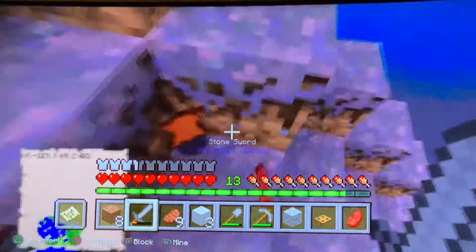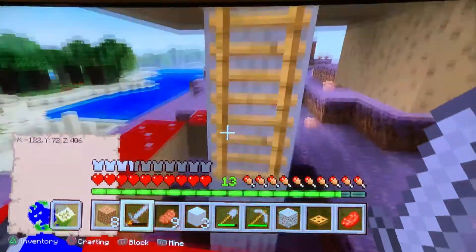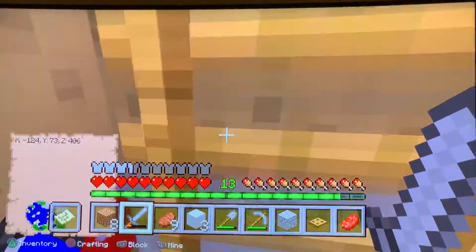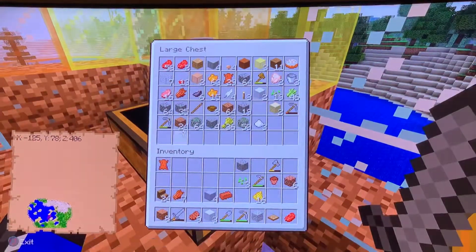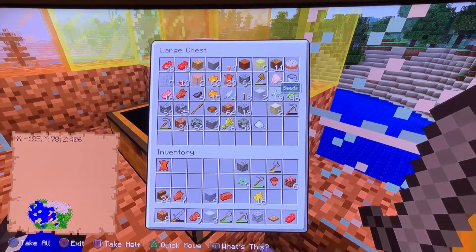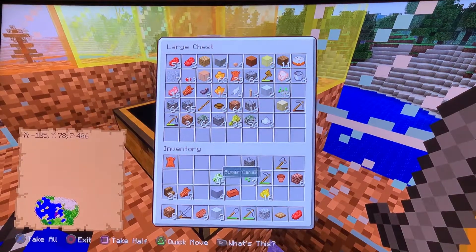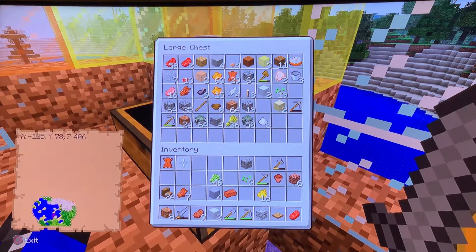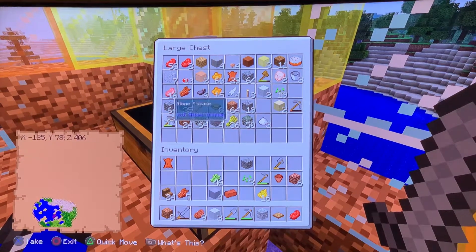I'm also going to make a new sword. Oh, I got some leather — I got so much leather. No paper. Wait, I have sugar cane. I can make a book. Wait, do you have any feathers? I have feathers — I can make a book and quill. I'll get some sugar cane. I already have these. I think that's all I need.